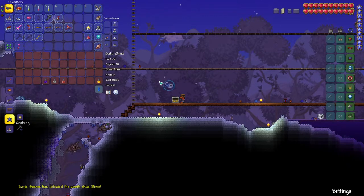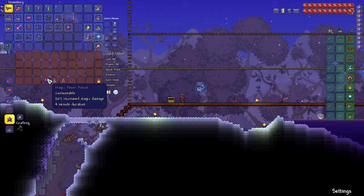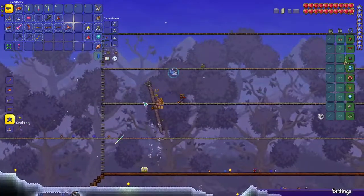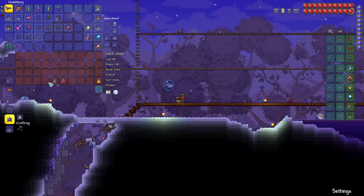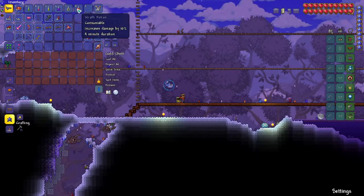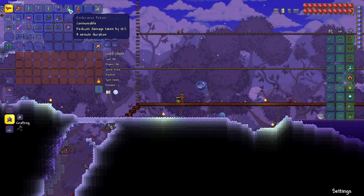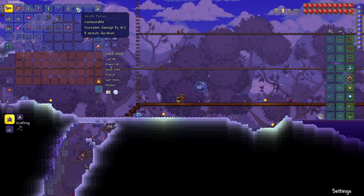We have a Magic Power Potion for extra magic damage on our gun, obviously. Endurance Potion, which reduces the damage you take by 10%. And the Wrath Potion, which increases the damage you deal by 10%. It's mostly these two that need fish that are a little harder to get, but the amount of effort to go grab a fish from each of these locations is definitely worth it for the boost they give you in the fight.